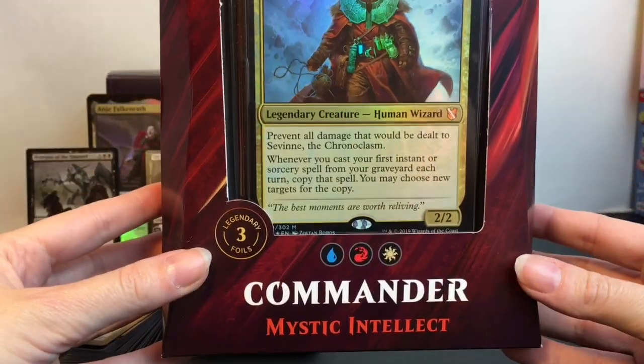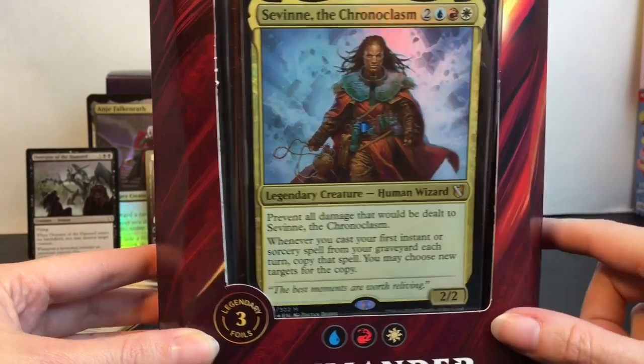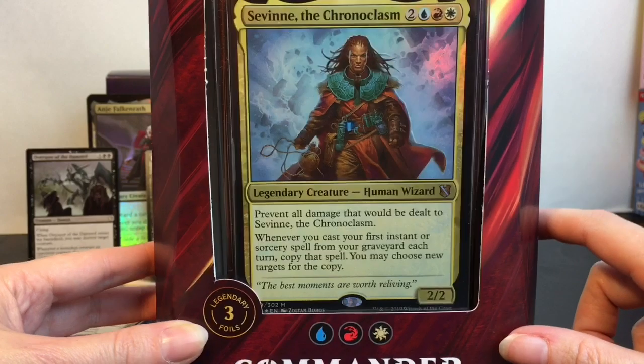Here's the second box — the Mystic Intellect. It has a human wizard card as your jumbo oversized card, which is really cool. I think I like this one better than the vampire one. Let's open this up and kind of compare decks and take a look at the cool cards.